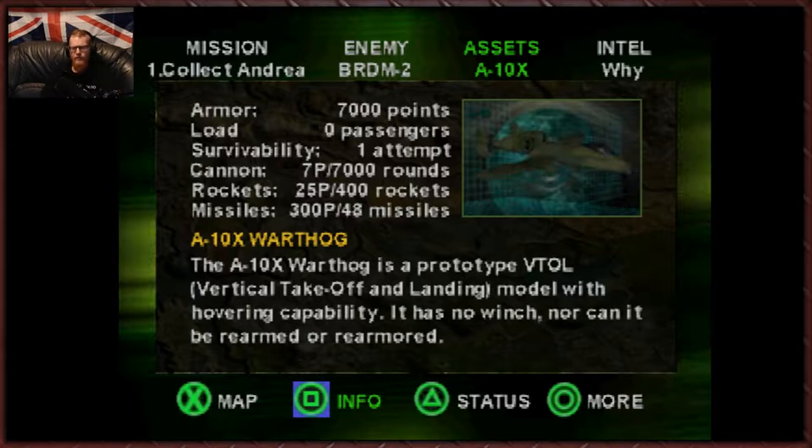However, it does chew through fuel a lot quicker than the Harrier. The A10X Warthog is a prototype VTOL — vertical takeoff and landing model with hovering capability. It has no winch, nor can it be re-armed or re-armoured. Kind of interesting that they've just threw in a VTOL A10. Why the fuck not? Imagine how lethal these things would be if that was really the case. They're fucking lethal anyway. Just imagine a VTOL version of this thing.